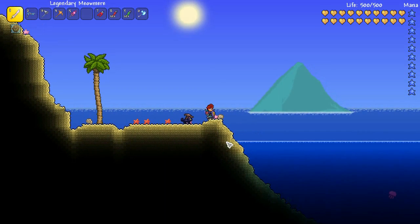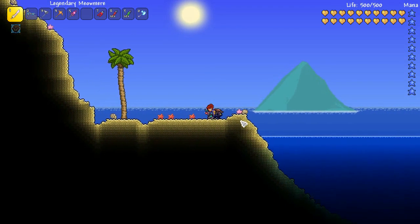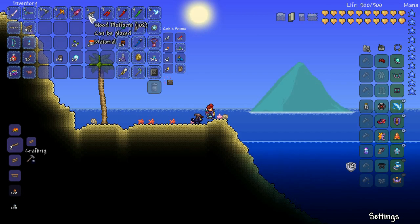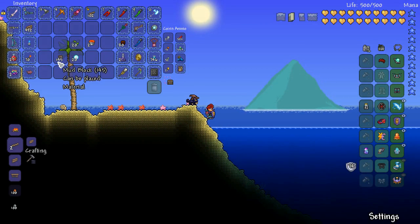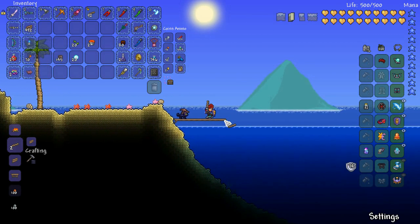Here we are at the beach and we're going to make a nice simple ocean grinder today. So we have a list of all the stuff you'll need: just some wooden platforms, some jungle grass seeds and just over a hundred mud blocks. You don't need a massive amount, a little bit of lava and some bubble blocks which you get from the party girl in hard mode. Now if you want to skip the jungle grass and mud blocks you can use 80 lizard bricks.